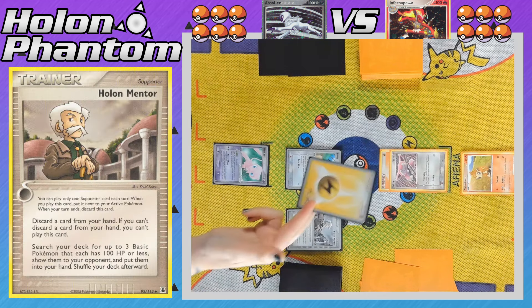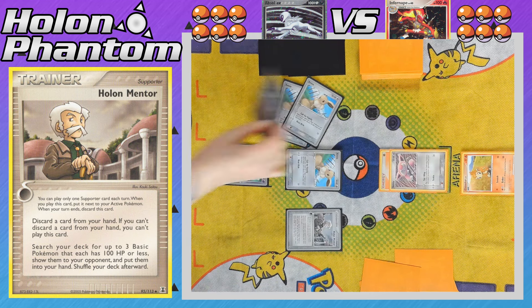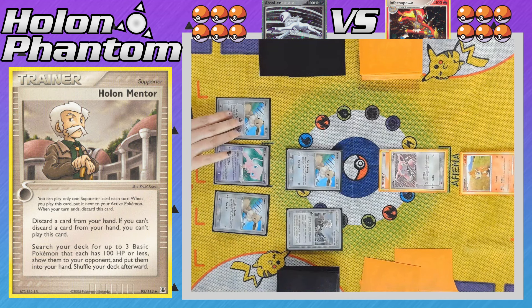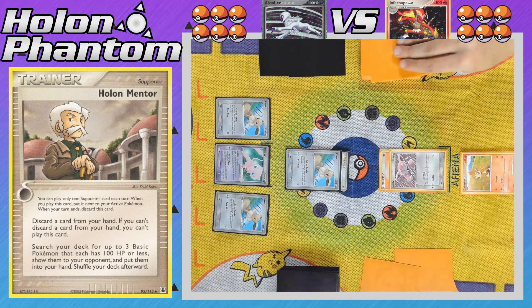On to the Absol side, the player activates Holland Mentor, discarding a Lightning Energy from their hand to search the deck for up to three basic Pokemon with 100 HP or less. We see two Eevee coming to the player's hand, and an Absol. The Eevee comes down to the bench — the Absol is best used when there's some damage on the opponent's side. A Lightning Energy comes down to the active Eevee, and the turn passes as Eevee cannot attack.